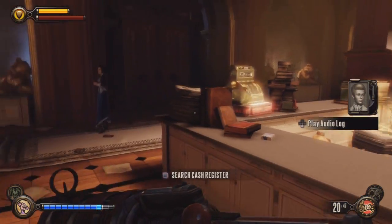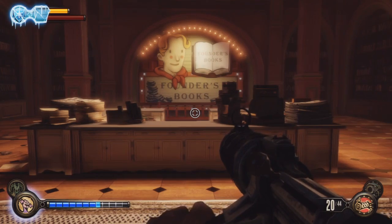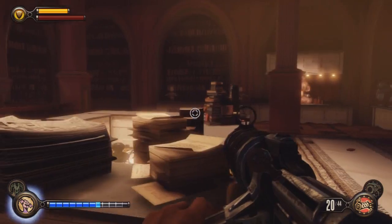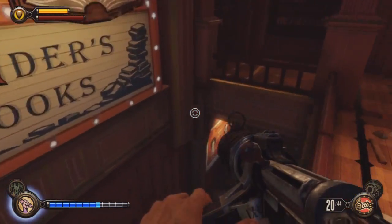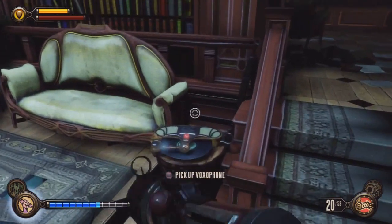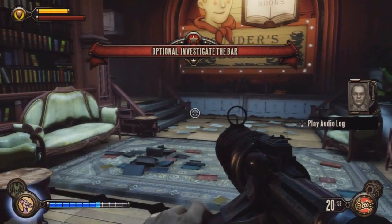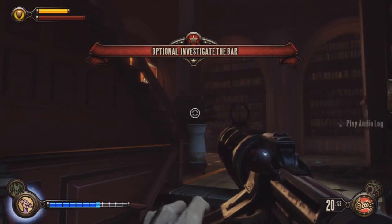The first voxphone is just to your right, next to this teddy bear. There's some gear and loot as well, so take a look around. The second one is downstairs, and we'll need it to get quite a bit of loot from the Salty Oyster bar. We'll also get an optional objective — investigate the bar — which is where we're heading now.